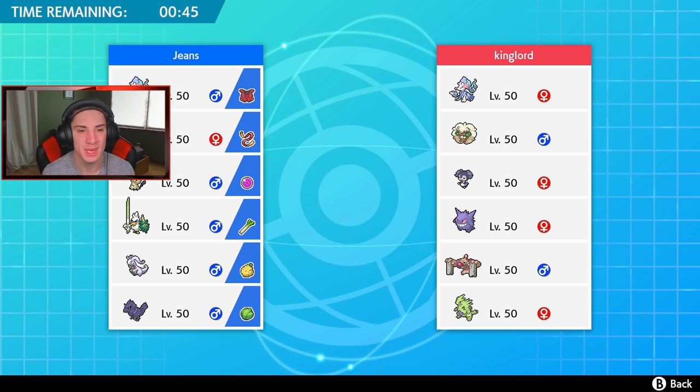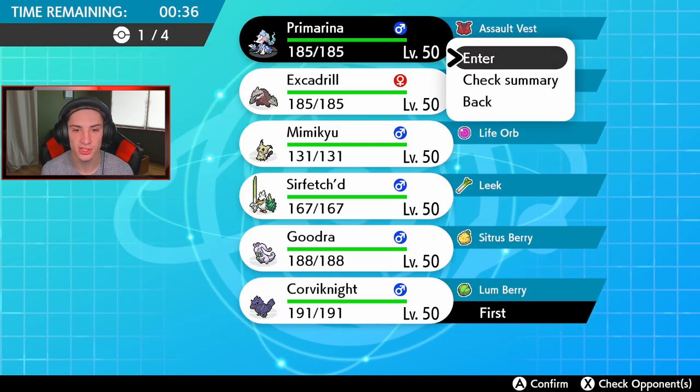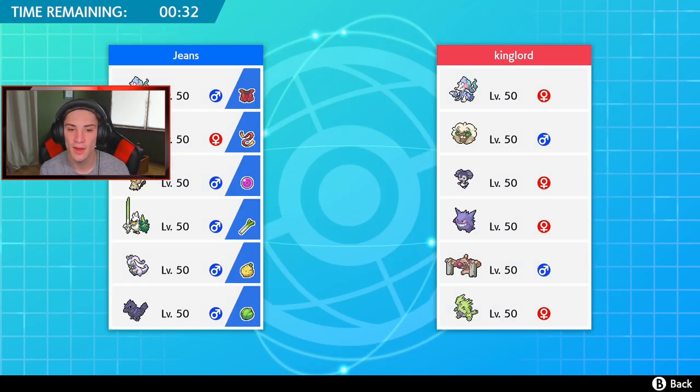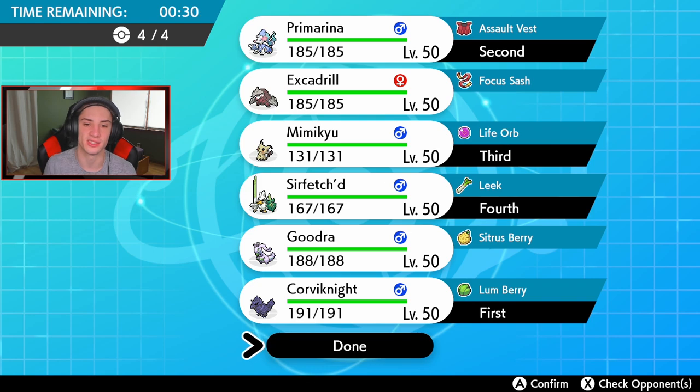Maybe Excadrill in front — Assault Vest Primarina actually sounds pretty good. Let's go with Assault Vest Primarina, with Mimikyu and Sirfetch'd rocking out in the back end as two big physical attackers.